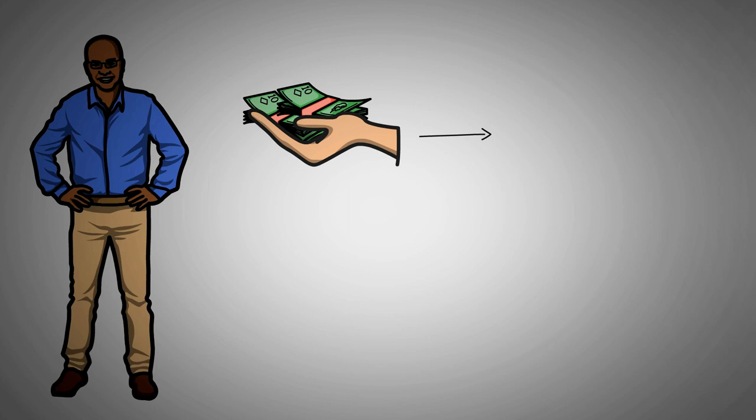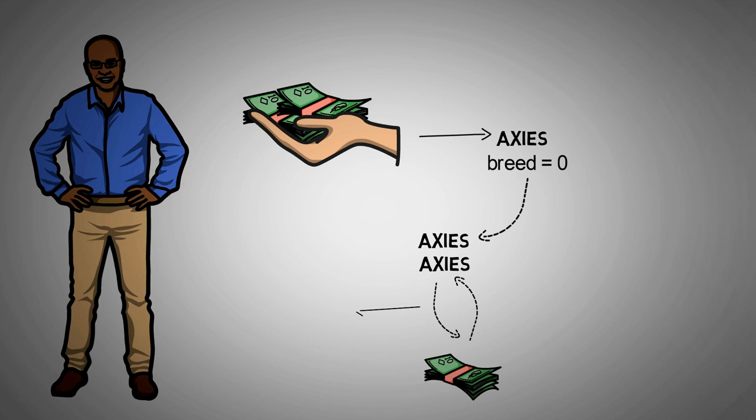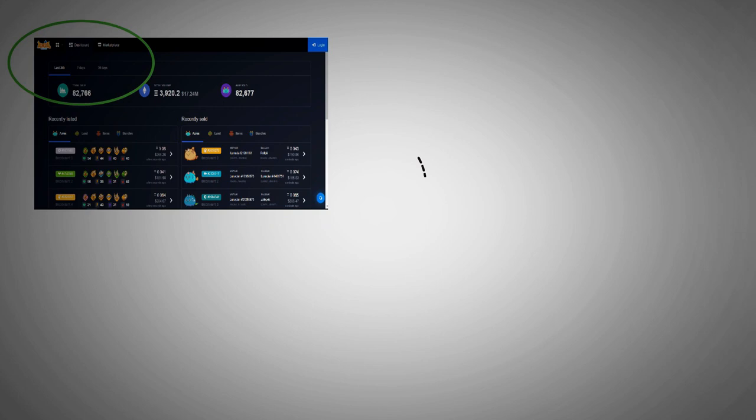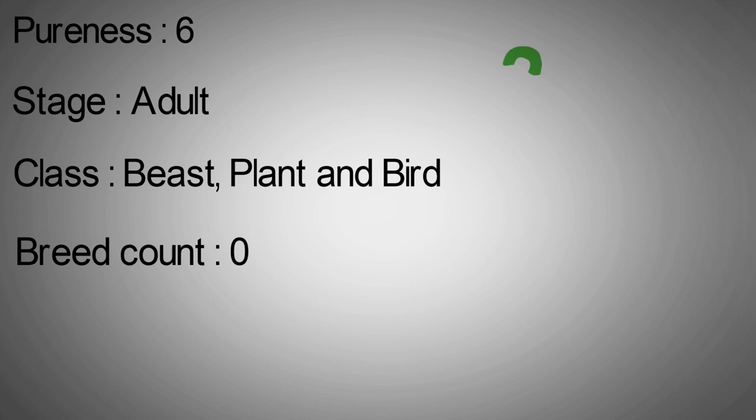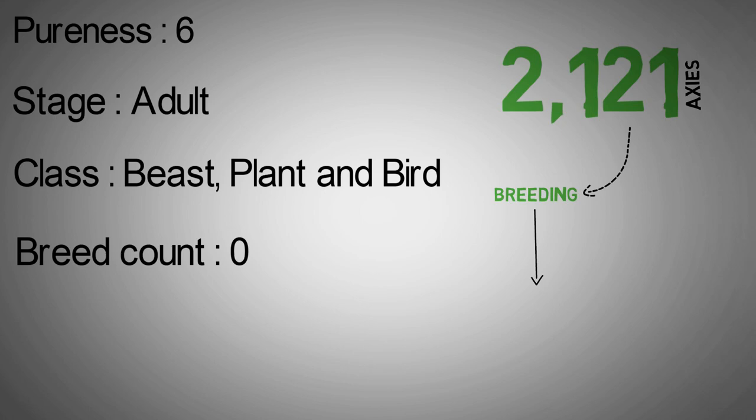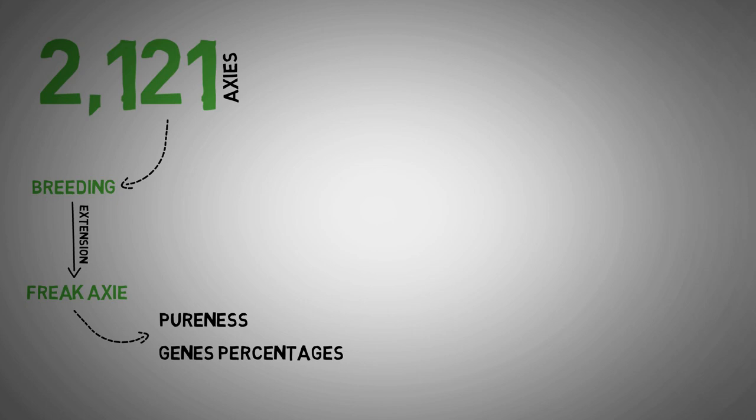I recommend that you buy only Axies with a 0 breed count, because this allows you to breed Axies further to produce more of them that can later be exchanged for money or used to play the game. With the filter at the left corner of the screen, you can search for particular Axies. I suggest you use these filters, which would give you 2,121 separate Axies. If you want to employ these Axies for breeding, ensure that you download the Freak Axie extension because it will show precisely the pureness and gene percentages the Axies have.